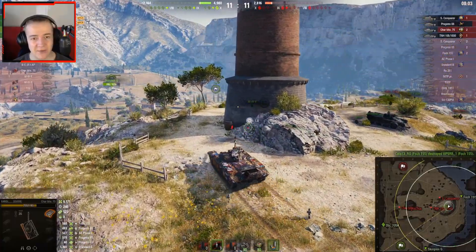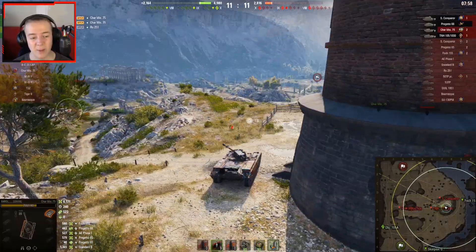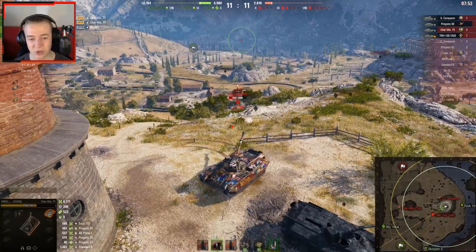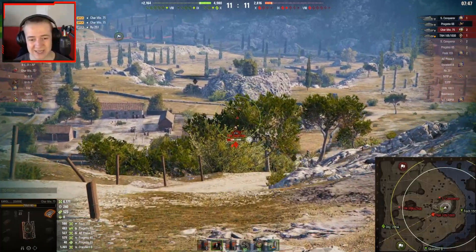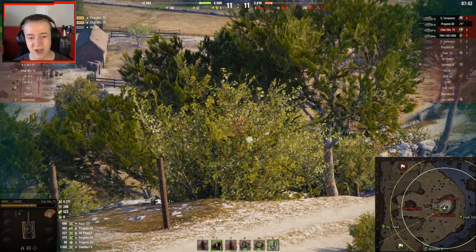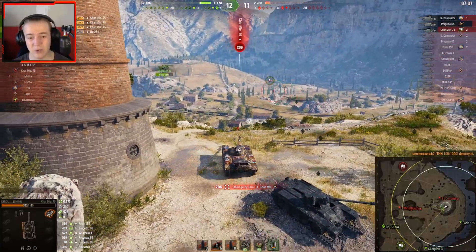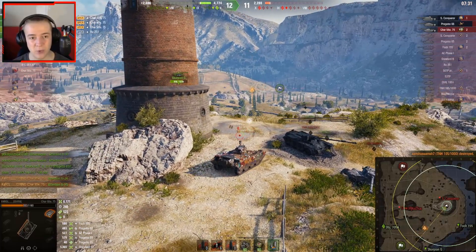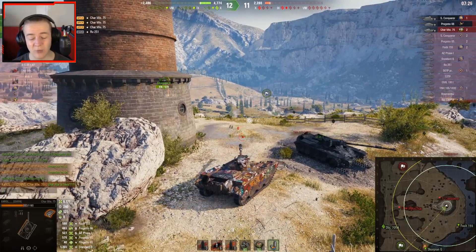There's 6171 damage dealt but four tanks left with about 2800 HP combined. Carol only has nine shells remaining. He spots the TNH 105/100 but doesn't get spotted himself — the camo on this tank is really good. Stationary camo is 16.24%, whilst firing it's 3.22%, but in siege mode it drops to 12.2% stationary and 2.42% whilst firing.